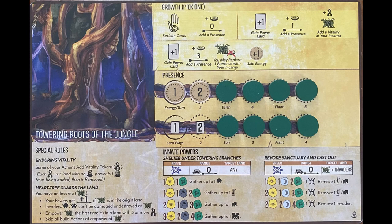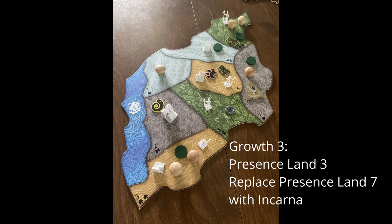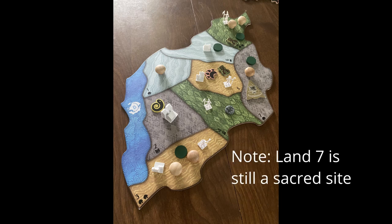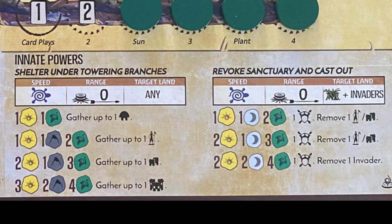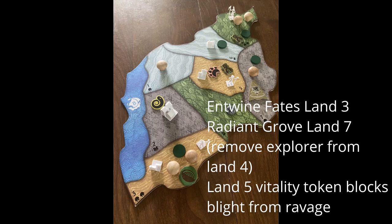Turn 2: I would like to play Growth number 3 to play Radiant and Hallowed Grove and Entwine the Fates of All. Place the Presence from the top track to get to 2 energy and put it in the other land that is Ravaging to combo with Entwine the Fates of All. These two cards also give elements for Tier 2 of Shelter Under Towering Trees to gather and explore, and Tier 1 of Revoke Sanctuary and Cast Out to remove a town. Also use the Growth option to reposition your Incarna onto a land that will let you target a land with a town with your Innate.